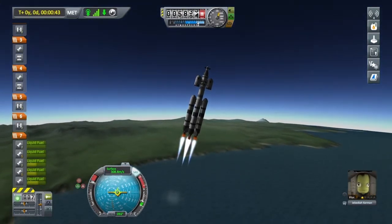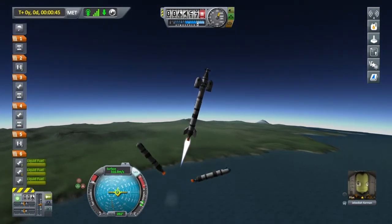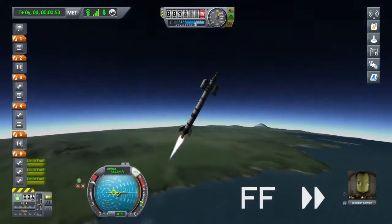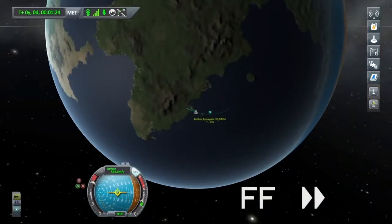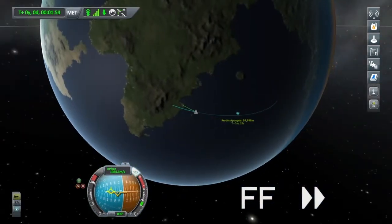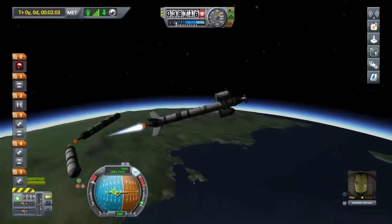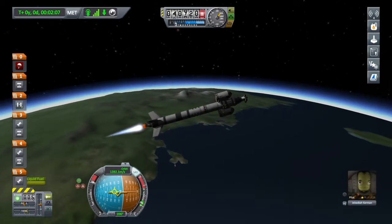Here we go — about to jettison the first stage. Just like that. And if you see, the fuel tanks are still full. Jettison that stage as well — still got two FLT-800 fuel tanks full.